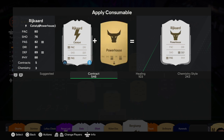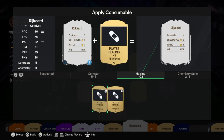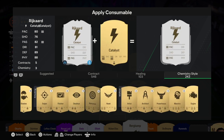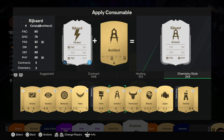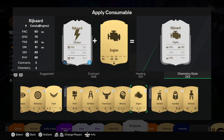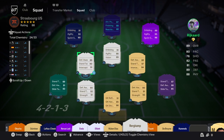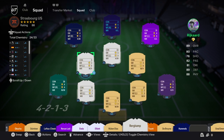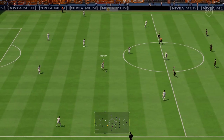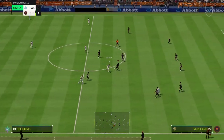Hunter isn't good for him. Looking through the midfield options: Architect, Powerhouse, Maestro — none of those work. Engine isn't needed since we don't need dribbling improvements. I'll stick with Shadow, which I already applied. Let's see what Rykard can do in the match.